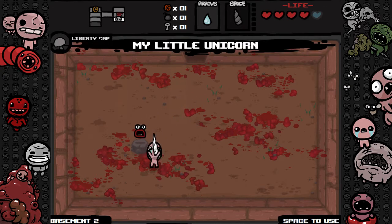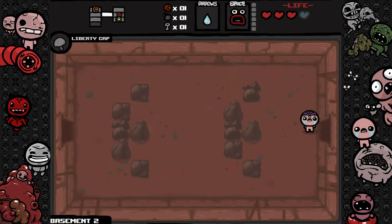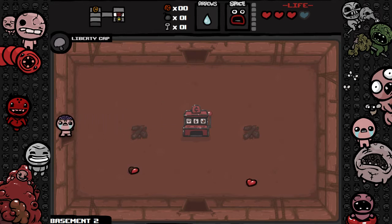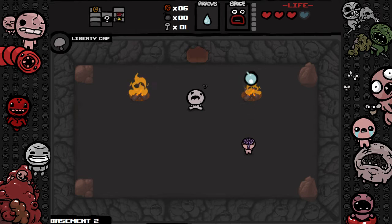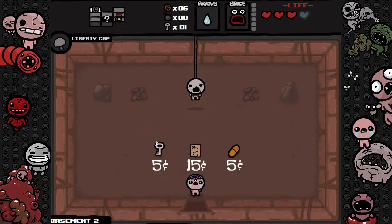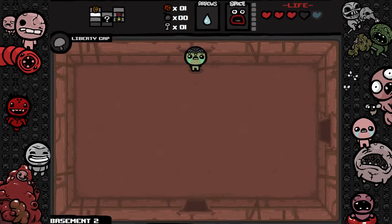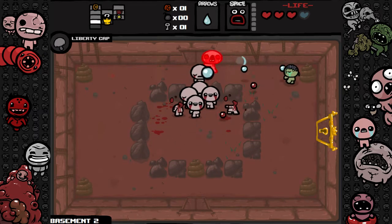I'm just in it for the music. Let's destroy this wall and get them coins. I'm gonna go for the pale yellow pill — I hope it's not bad. Lock up — not bad, good enough. I'm green now, which is nice. We got tears up — that's really nice.